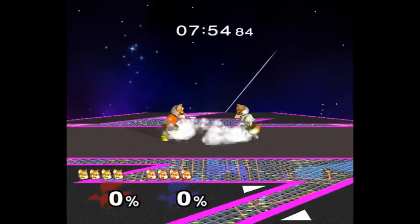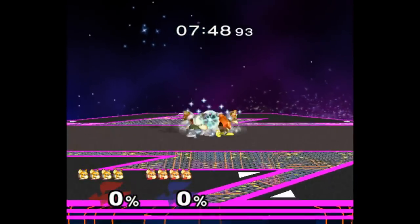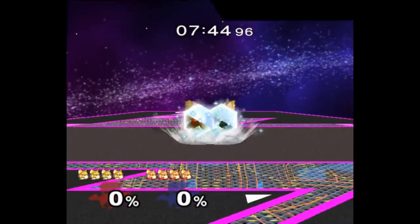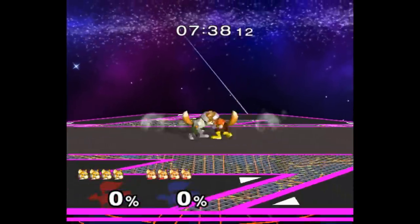As you can see, SmashBot and its identical twin get caught in this oddly beautiful dance of multishining and wavedashing away to safety. Check out how they switch sides each time. And what's cool is that I never actually told it to do this. This weird loop is just emergent behavior of trying to play optimally. But yeah, let's speed it up a little.